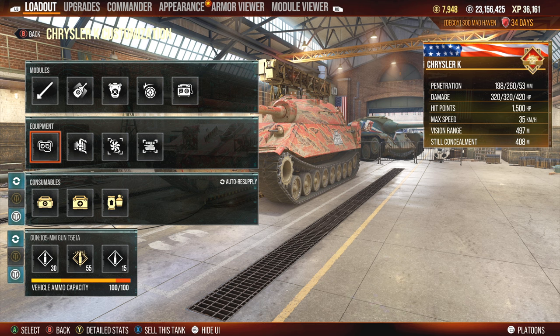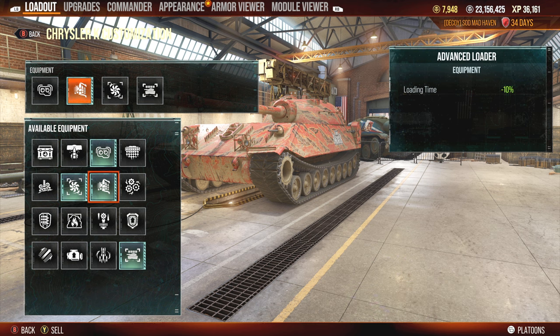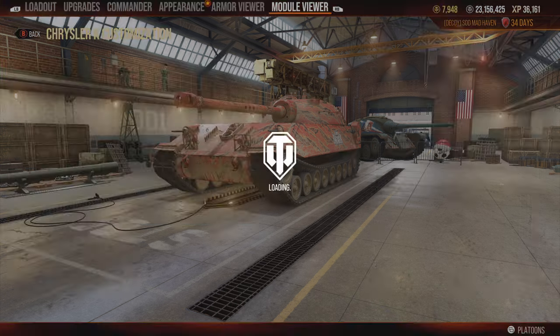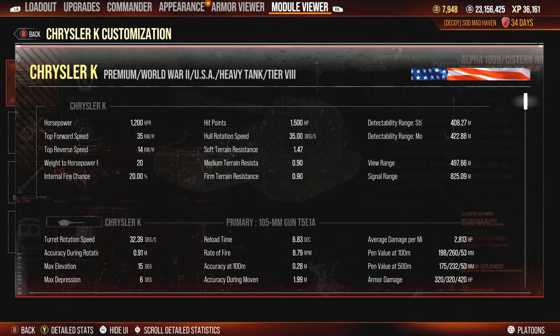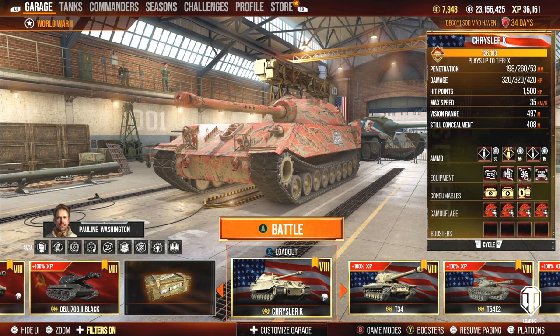For the equipment loadout on this tank, it's very basic — Optics, Advanced Loader, combined with Improved Ventilation. This is a very simple loadout. It gets the reload down to 6.7 seconds. In the menus it shows 6.8 seconds, but inside the game it's 6.7 because they don't round off that final number.